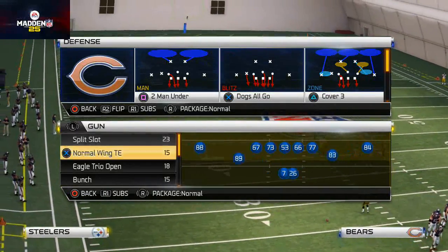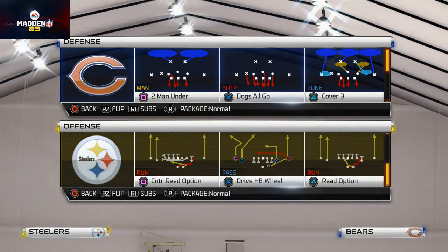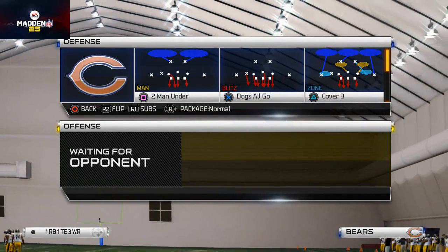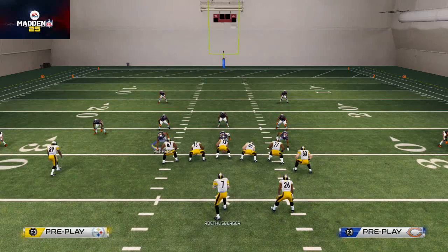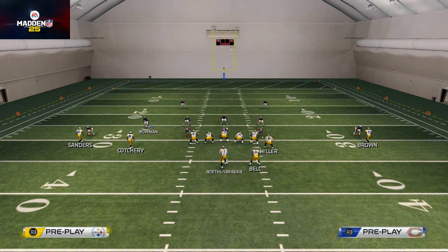We want to come out in the two men under, which is really unique because the 335 has a really nice two men under blitz angle. The two men under is the best man coverage in the game. What we want to do with this — you do have to base the line.